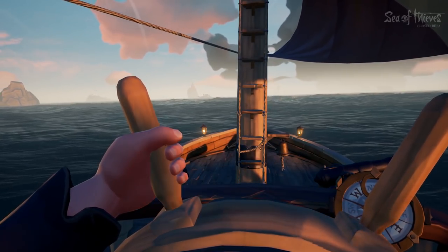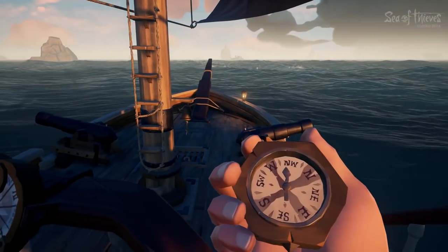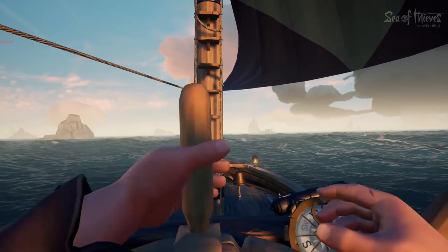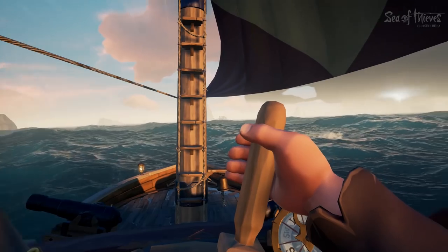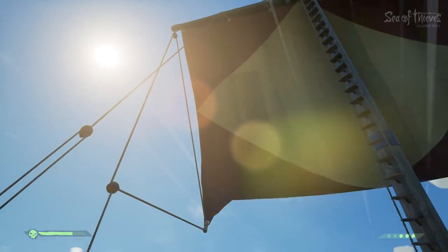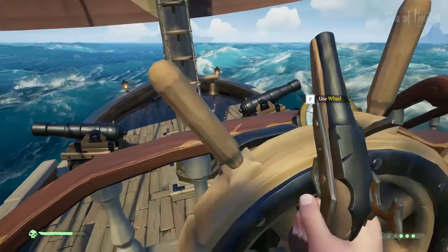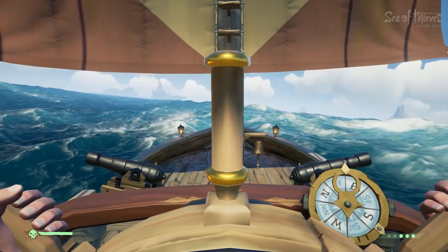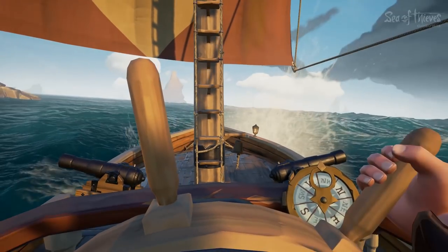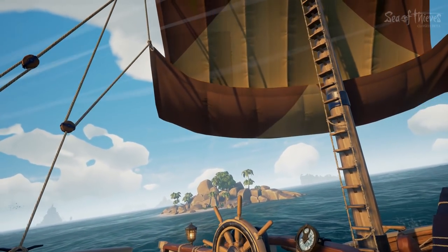Then just get to the helm and start sailing. You can use the compass on the ship or the one on your hand, and every once in a while go down to your cabin and check the map to see if you're sailing in the right direction. In this case we need to go northwest. If you want to stop the ship, raise the sails, and once your speed is really low then you can drop the anchor — otherwise you might capsize. Lower your speed first, then release the anchor.